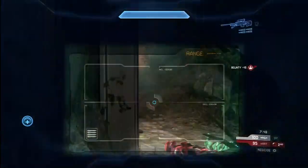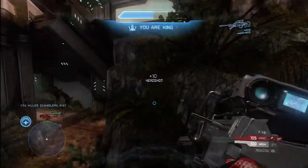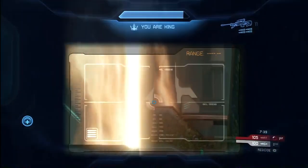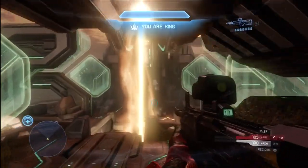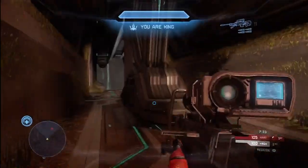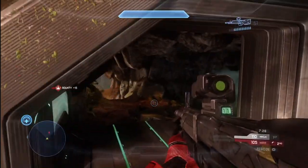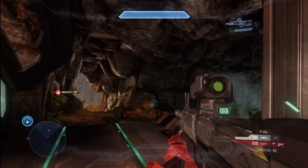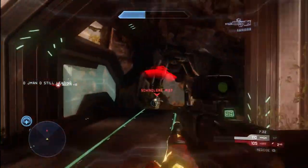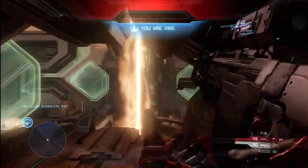Here I just line up that body shot nice and easy, and then I'm able to finish him off with the DMR headshot. I still have lots of shields left and my opponent is busy respawning. The other thing you want to do is keep an eye on your radar — try to identify where your opponents are and where they're going to be approaching from. I do that right here, so I'm able to line up the shot before my opponent comes into view. I barely missed that headshot with the sniper, but I'm still able to clean him up with the DMR.